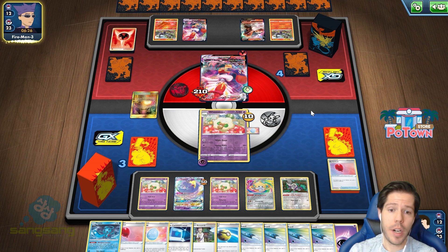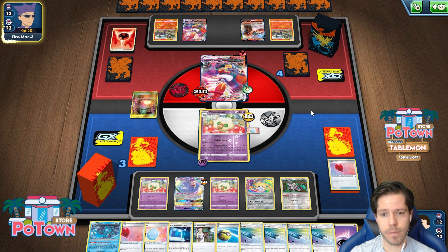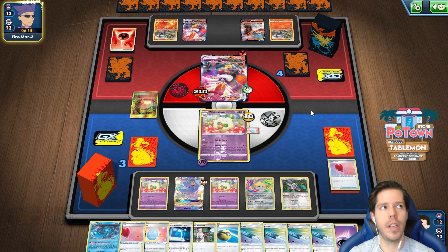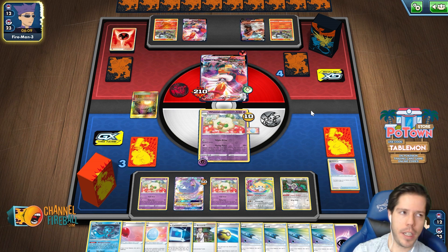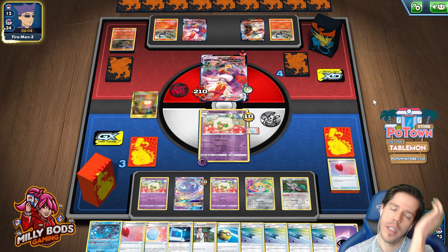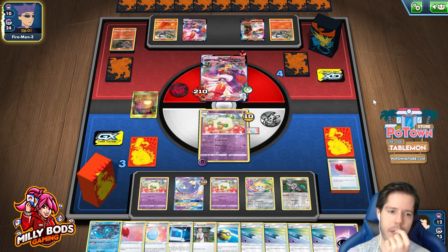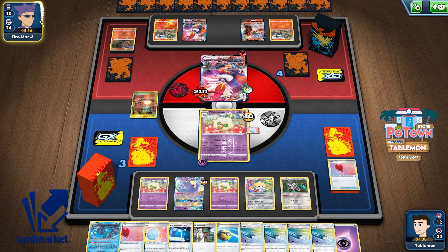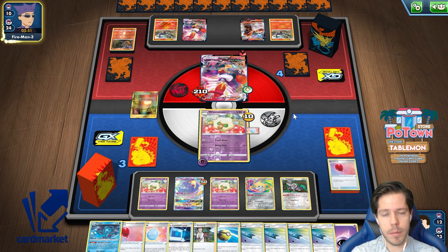If I get Marnied, all my U-turn boards will be at the very bottom of the deck. Maybe I should have used Quick Ball — put Quick Ball at the top instead of Eldegoss, because that would shuffle my deck if I get Marnied and increase my chance of finding U-turn boards. A little mistake in hindsight. How am I down to four minutes? I am down to four minutes on the timer — I've used a lot of thinking time in this match.